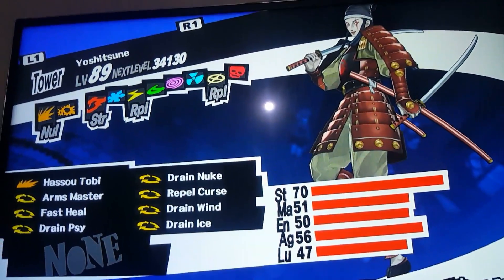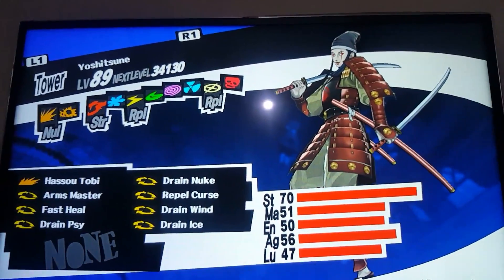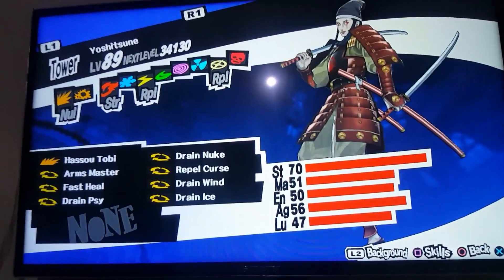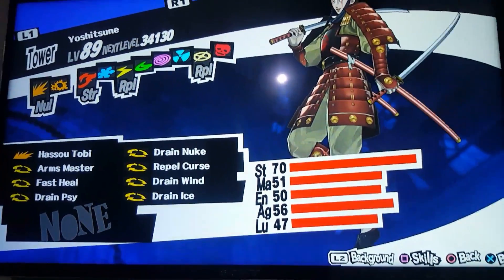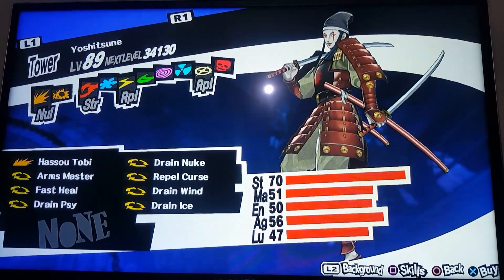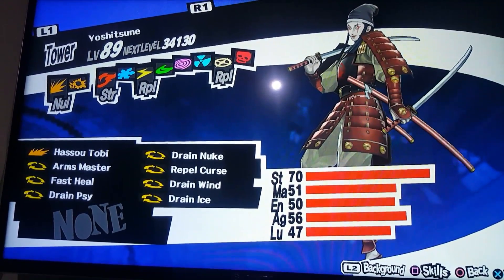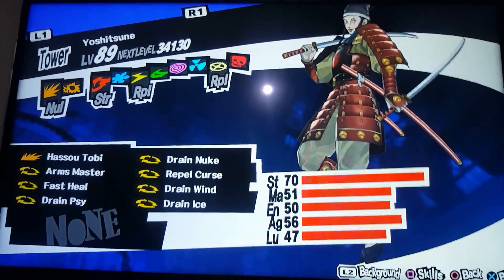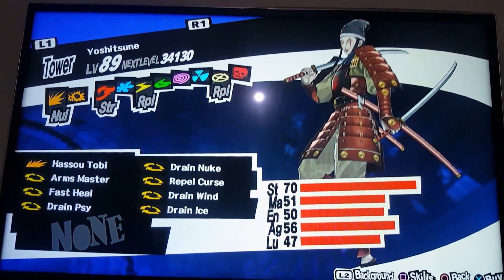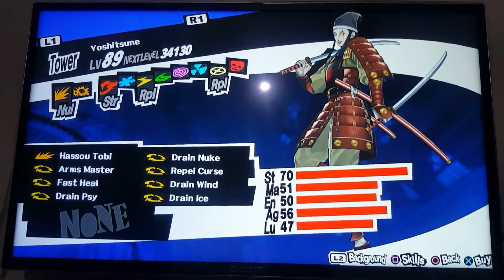You can also give Yoshitsune the Nullify Fire or Drain Fire ability, as well as Firm Stance from Futsunushi. Paired with the Divine Pillar, that pretty much makes you the ideal target for attacks while reducing damage to a level you won't even notice — you'll be instantly healed. With this Yoshitsune you can beat any boss, including the Twins, the Reaper, and the final boss. Best of luck!